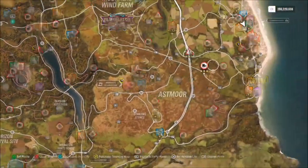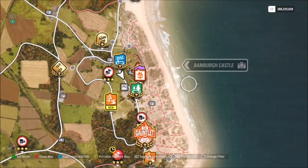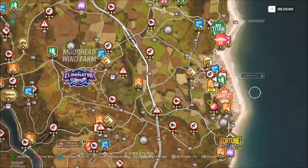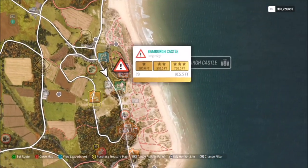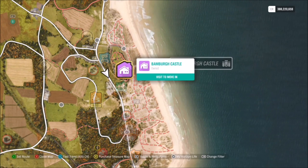For the location of Bamba Castle — if you start over at Horizon Festival, all you want to do is go to the far east and you'll see the little sign there over the water saying Bamba Castle, which is a house that you can own, and there's a danger sign there and whatever else.